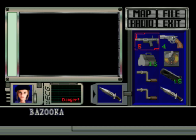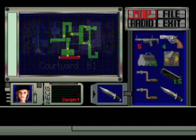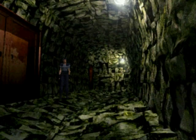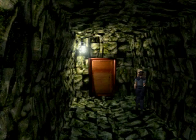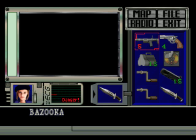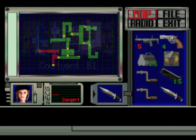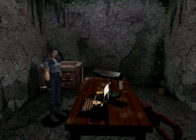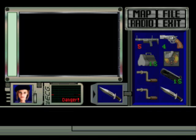Through the door we go into this area. We leave... is it this way I had to go or the other way? No, I had to go the other way first. You gotta be careful, there's snakes now. There we go. Ink ribbon, but I can't carry any more.